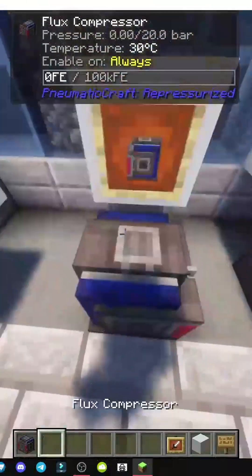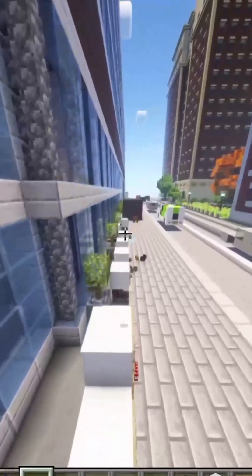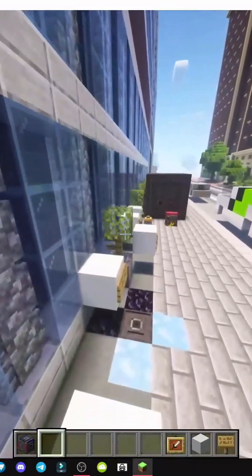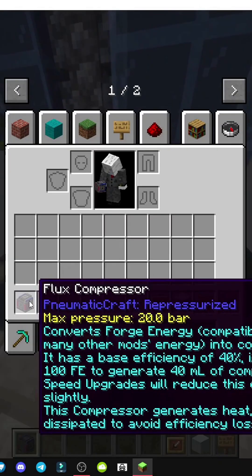How does the flux compressor work? This tool is a bit more special compared to the others, as it uses interactions with other mods. In this case, the interaction — it says it converts Forge RF energy, which is available in many energy mods, and turns it into compressed air.